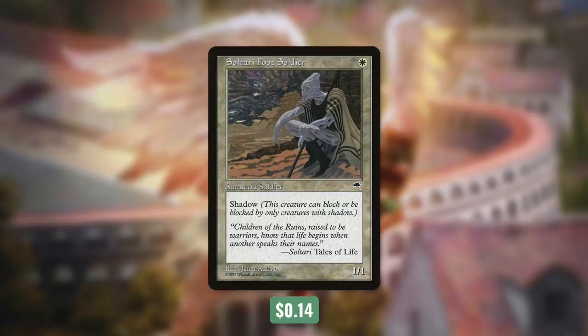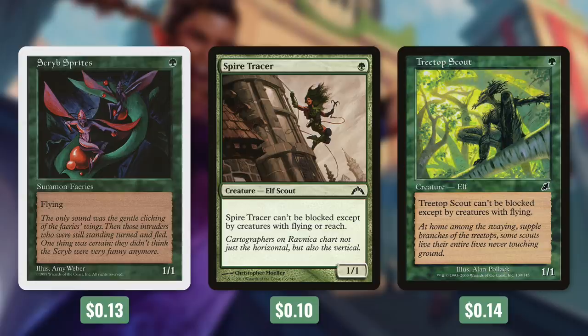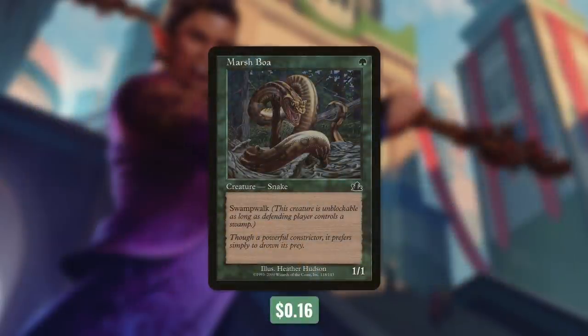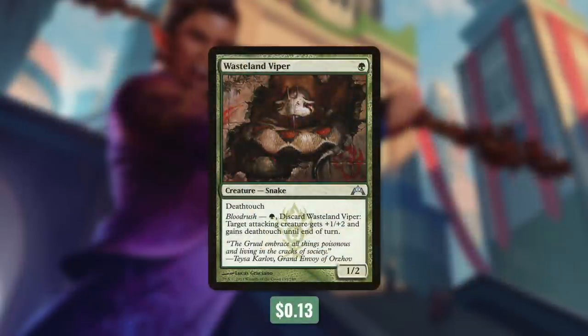We do have some evasive creatures outside of white. In tactic number four: Seeing Green. First up there's Scryb Sprites, a 1/1 flyer in green. Spire Tracer essentially has flying since it can't be blocked except by creatures with flying or reach. Treetop Scout is slightly better since creatures with reach can't actually block it. Next up, we've got three green creatures with Forestwalk: Willow Dryad, Shanodin Dryad, and Jukai Messenger. We're also running Marsh Boa, a 1/1 for green with Swampwalk. And we've got three creatures with Deathtouch: Sedge Scorpion, Narnam Renegade, and Narwa Dryad. Deathtouch isn't technically evasion, but it makes blocking very difficult. Finally, Wasteland Viper has Deathtouch and can also Bloodrush for a green — targeting an attacking creature to give it +1/+2 and Deathtouch until end of turn.